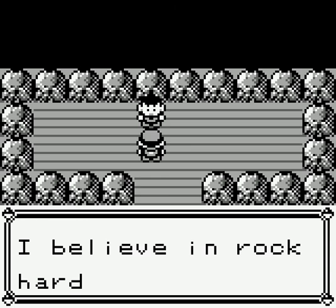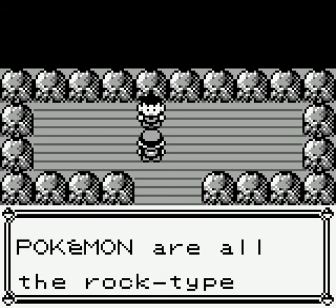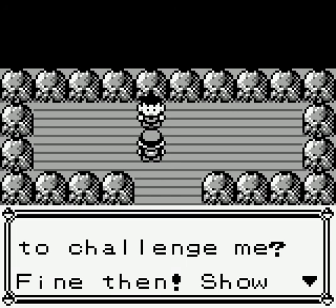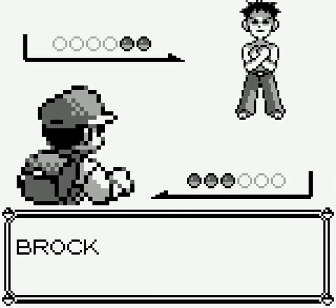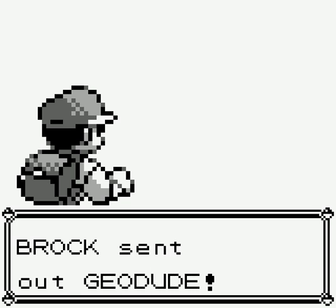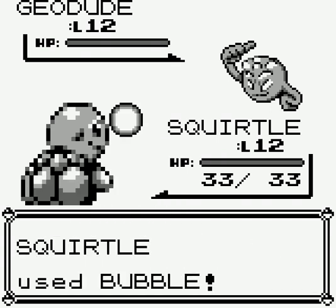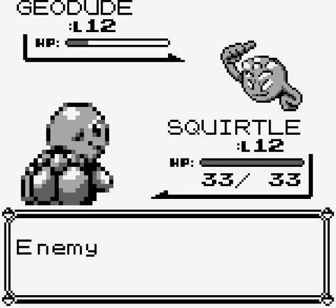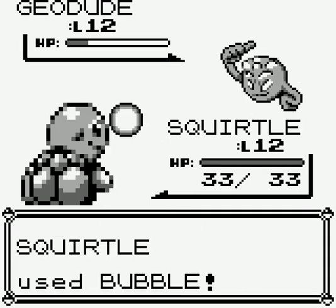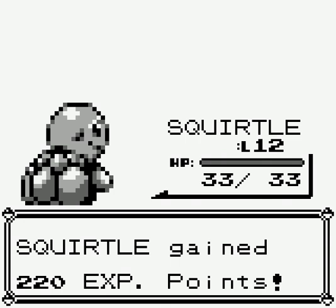I'm Brock, Pewter's gym leader. I believe in rock hard defense and determination. That's why my Pokemon are all the rock type. Do you still want to challenge me? The good thing is we have Brock's weakness - Squirtle, a Water Pokemon. Now you see why I picked Water Pokemon at the beginning. Squirtle uses Bubble - it's super effective. Enemy Geodude fainted. Squirtle gained 220 experience points and goes to level 13.